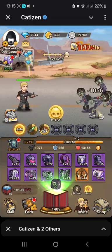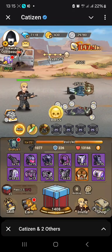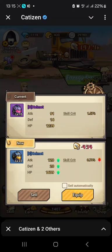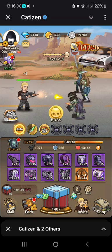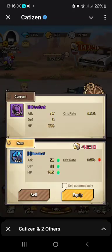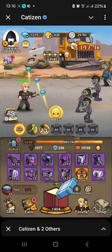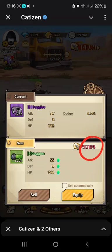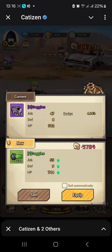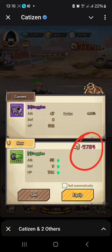Let me show you an example of the manual way, which I shared in the first video. So I've turned the auto off — normally I would be doing this manually. This is minus 434, so I will sell. This is manual — I will sell, I will have to sell. Only when it shows green, like a plus, that's when I will click to equip, and then I won't have to sell the old one.